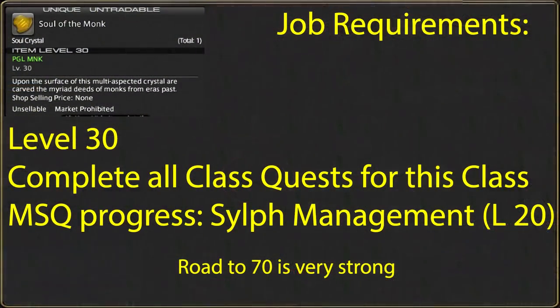At level 30 you will be able to undertake your first job quest to obtain a soulstone, as well as your first job action. You must also complete all class quests from your guild. The other requirement is the level 20 main scenario quest, Sylph Management — this takes place soon after joining a Grand Company. Any server with preferred status or the Road to 70 buff will likely lead new players to be level 30 long before this story threshold is met.